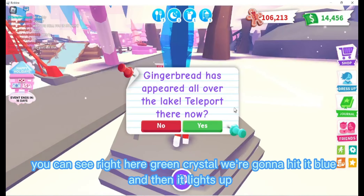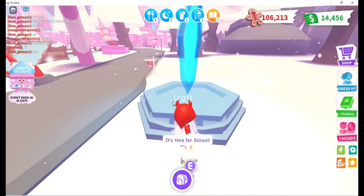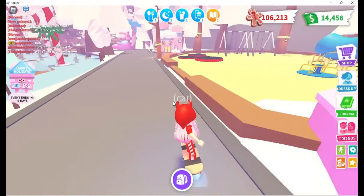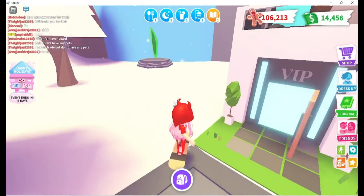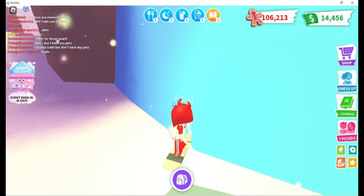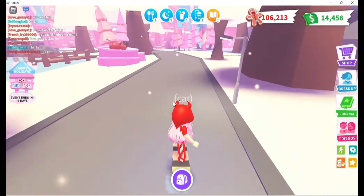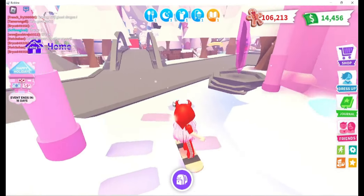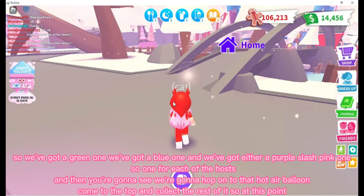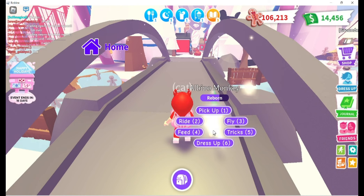You can see right here the green crystal — we're going to hit it and then it lights up blue. So we've got a green one, a blue one, and either a purple or pink one.